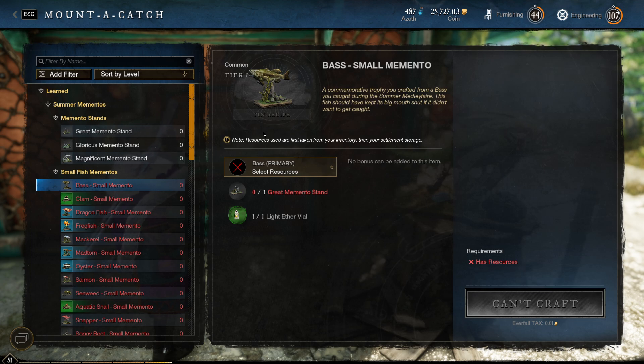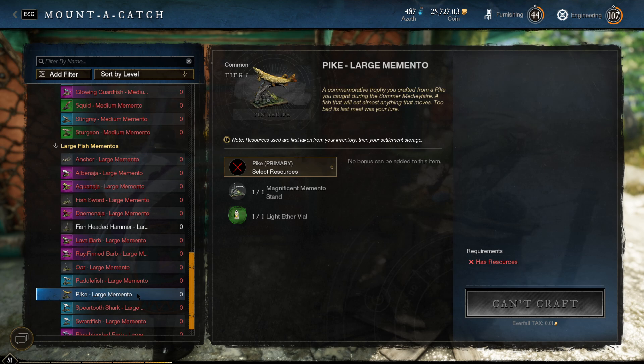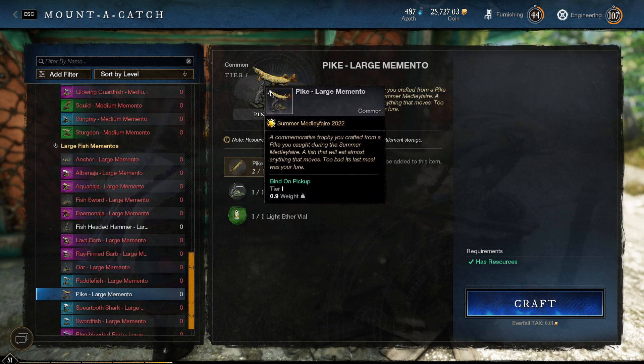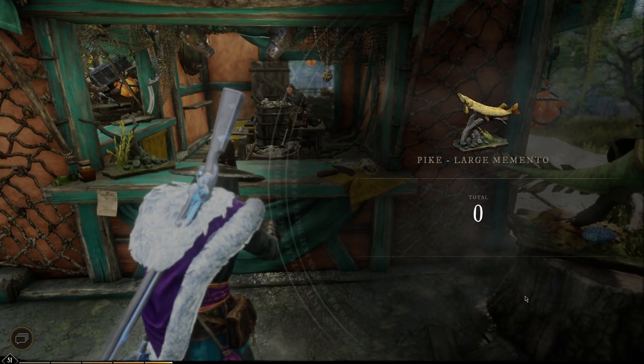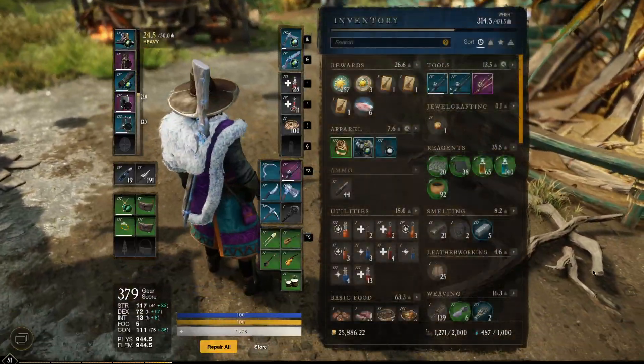They look really cool. I'm going to show you my house right away, but first I'm going to make the pike one because I've got a pike at the moment. You need to catch the fish, have it in your bags, and I already made the stand. Then you need the Light Ether file — you get it from reputation here. I'm almost at maximum so I can buy them with tokens. I'll put my pike in and get a big one, then craft it.